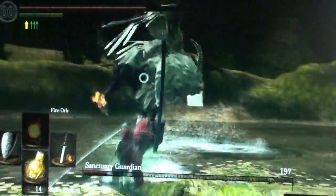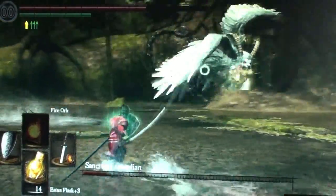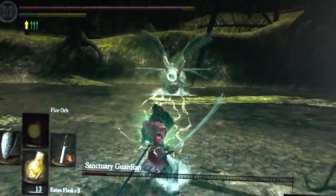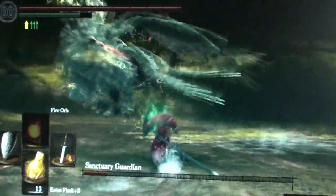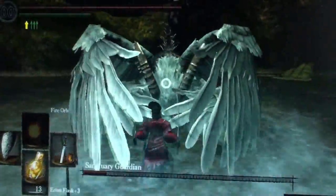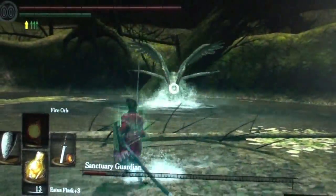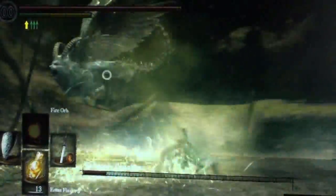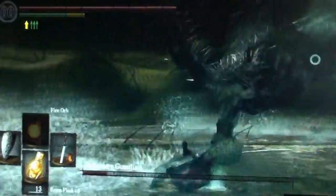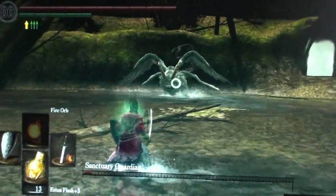One thing to remember is that the tail not only has a lot of range — he can spin it around or slam down with it — but it will also poison you. So you have to be careful. If he waits with his back to you for just a little bit, there's just enough time to do one hit and then roll away, otherwise he's going to try to hit you with his tail. The big projectile attack doesn't do a lot of damage if you have the shield up, at least with the Grass Crest Shield.